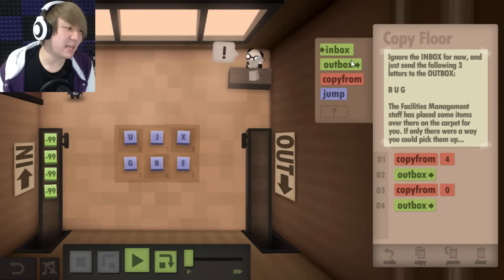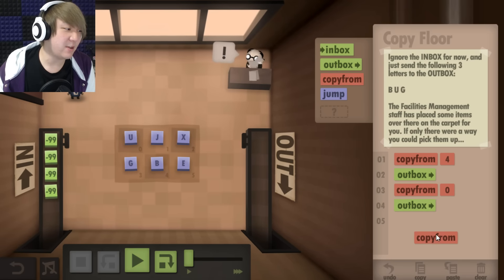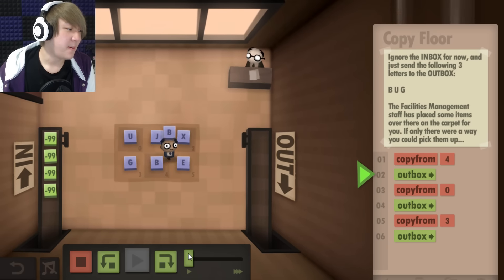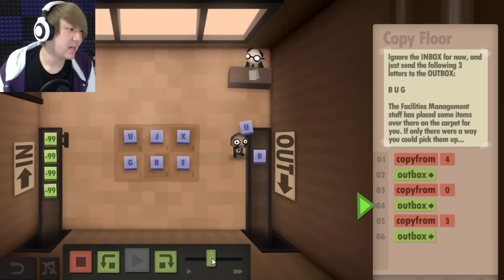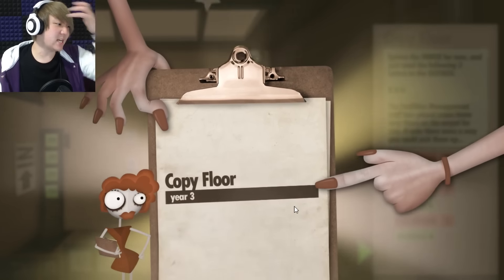Look at this — me learning how to make a program. Man, I could make a video game of my own right now if I wanted to. B, E, U, G — and out it goes. I am a genius! Even the secretaries are moving up in life.